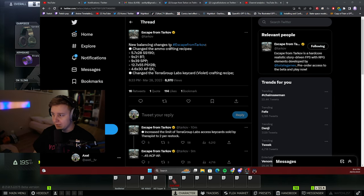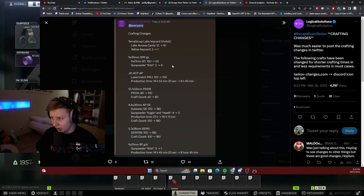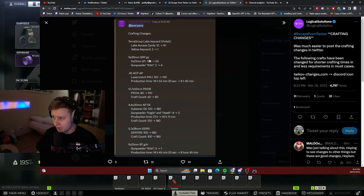New balancing changes to Tarkov. Changes to the ammo crafting recipes for SS-190, BT, SPP, PS-12B, and APSX. Thanks to Logical Solutions, we know what the changes are. If you want to craft SPP bullets, you need to put in only 50 BT bullets.